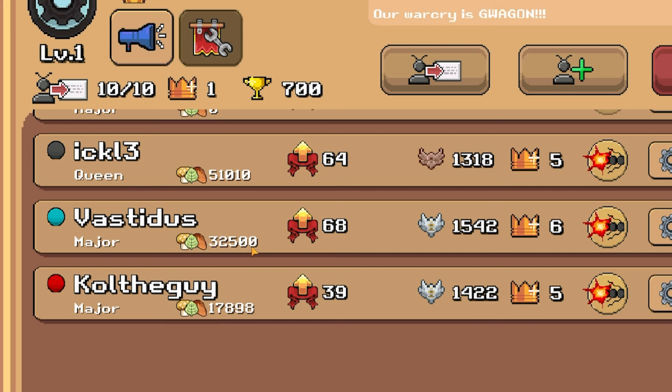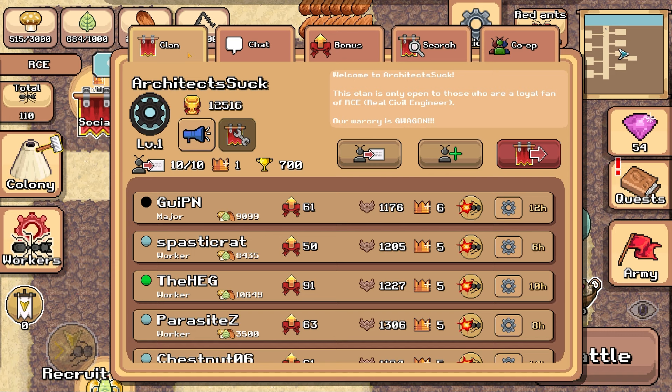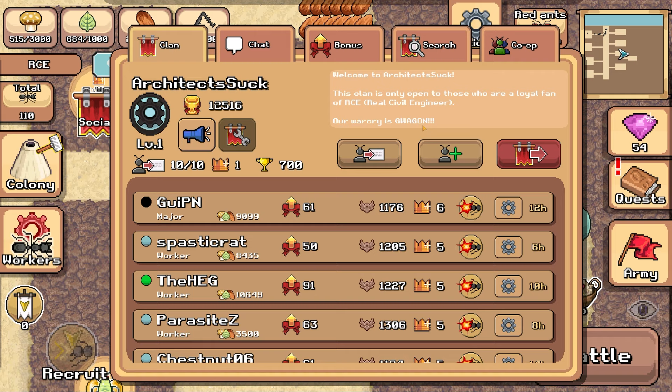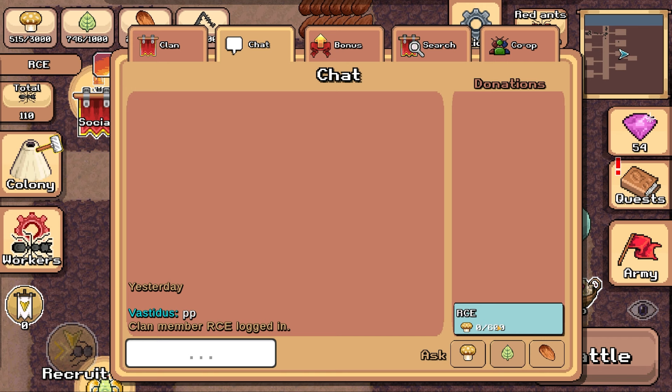I wonder what these guys talk about in the chat. The chat we've got from yesterday - I thought our war cry was G-wagon, G-wagon, G-wagon, but apparently it's just pee-pee. I'll tell you what I can do - I can be a bit cheeky and use my status to try and ask for some food. Give me mushrooms, give me leaves - I can only ask for one thing. I've asked for food. Give me some food.